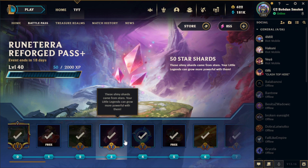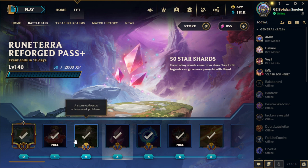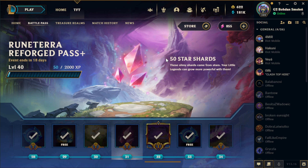First is by purchasing the battle pass. I don't think there are free star shards anymore — they used to be at the beginning of battle passes after the introduction of star shards. In this case, during Set 9, there are no free star shards. You have to pay for the battle pass, upgraded to the paid version, in order to receive a certain amount for reaching a certain level.